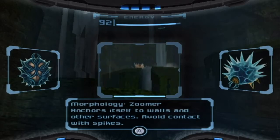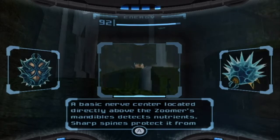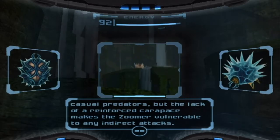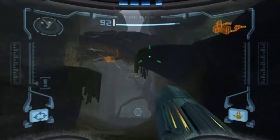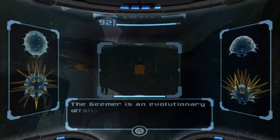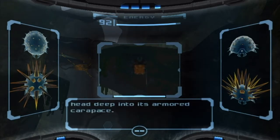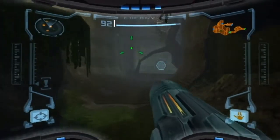Classic enemy: Zoomer. Anchors itself to walls and other surfaces — avoid contact with spikes. A basic nerve center located directly above Zoomer's mandibles detects nutrients. Sharp spines protect it from casual predators, but the lack of a reinforced carapace makes the Zoomer vulnerable to any indirect attacks. That pretty much means we can shoot it and it will die. We got one up here — an evolved form of the Zoomer, if you will. Gamer: while crawling mollusk with retractable spikes, the Gamer is an evolutionary offshoot of the Zoomer family. When threatened, it extends lethal spikes and retracts its head deep into its armored carapace — so we can't just kill it with our power beam. We're going to need something that packs a little more punch.